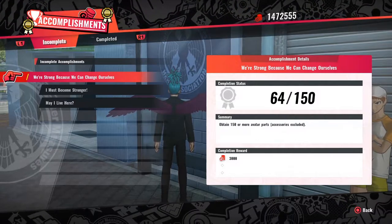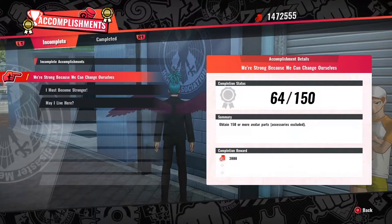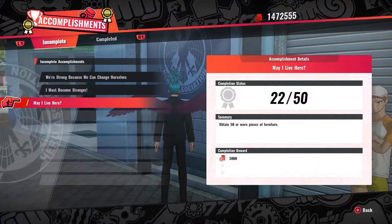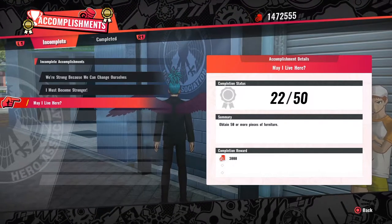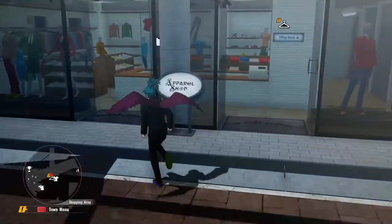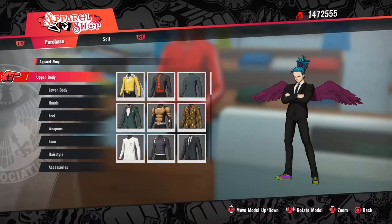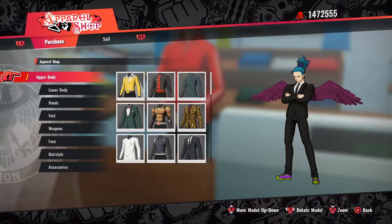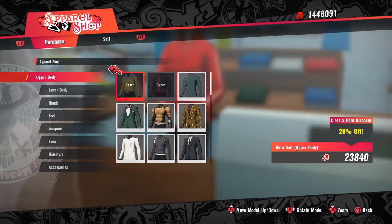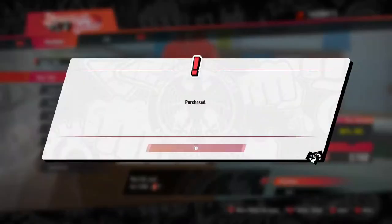I need about 86 avatar parts, three skills, and 28 pieces of furniture — then I should have the platinum. By doing the grinding method you earn money each time too, so I have 1.4 million. It's also 20% off when you're S rank, and I did the same kind of grind to reach S rank.